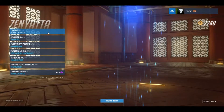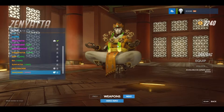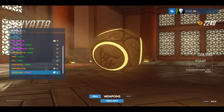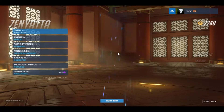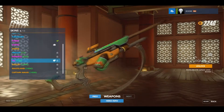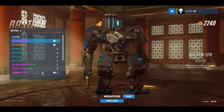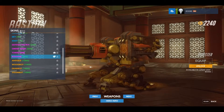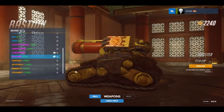Last on the list is Zenyatta. He's got San Zang, and there's quite a lot of detail on the orbs. We'll also quickly go through Ana's weapon because we missed out the weapons - see how cool they look. And that's what Bastion looks like in turret form and then his ultimate form.